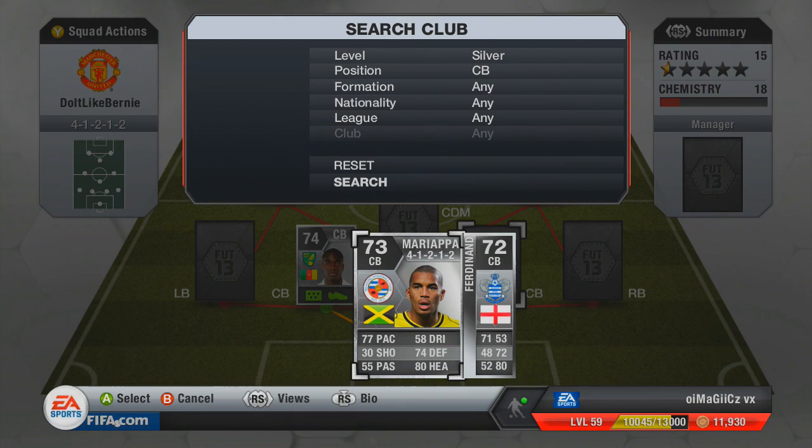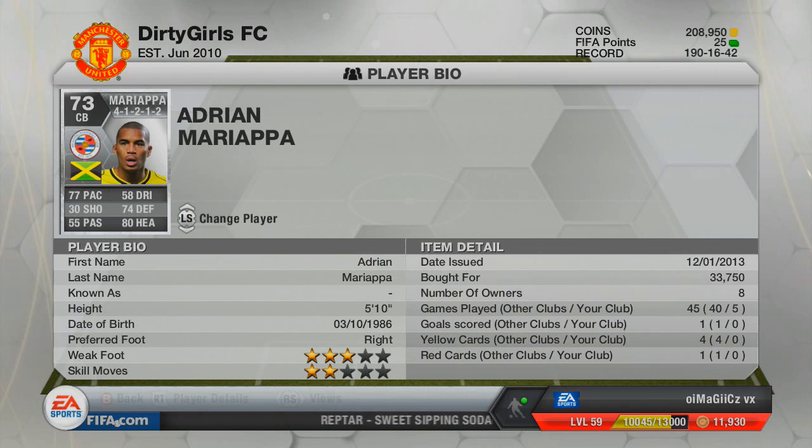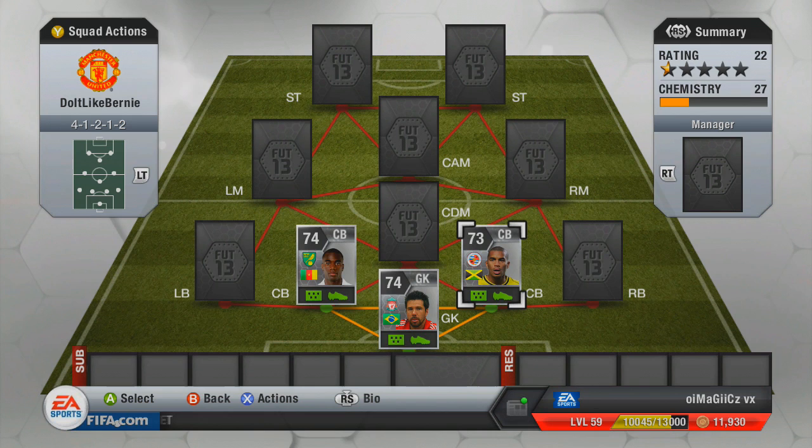The next centre-back is Mariapa — another really quick centre-back at 77 pace. The defending stats on both of these two defenders, if you play them together, I feel sorry for the opposition to be honest.